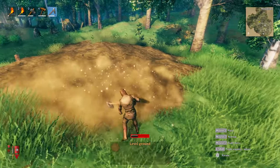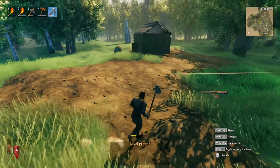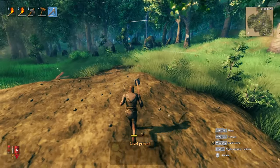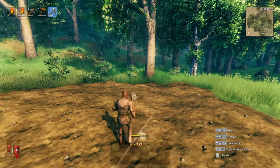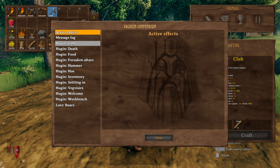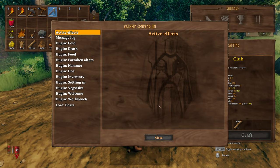We don't want our house to be on uneven ground, so I want to use my hoe and level off what I have here. If you're wondering why I'm not doing it all the time, it's because I have a stamina meter — and that stamina meter is what's going to be necessary for your survival. As you move on through the game, you'll notice a large compendium of things you need. You'll learn about cold, death, food, altars, your hammer, your hoe, your inventory — as you play, they'll come up, and there are guides for you as well.